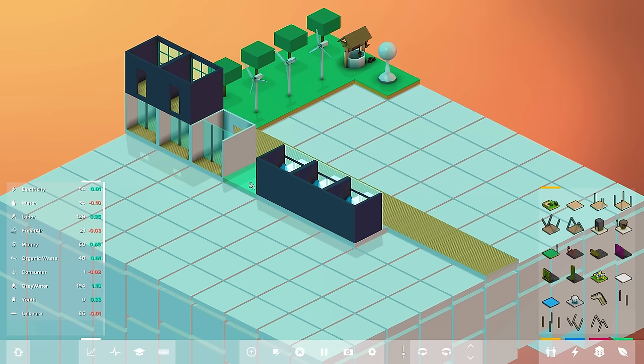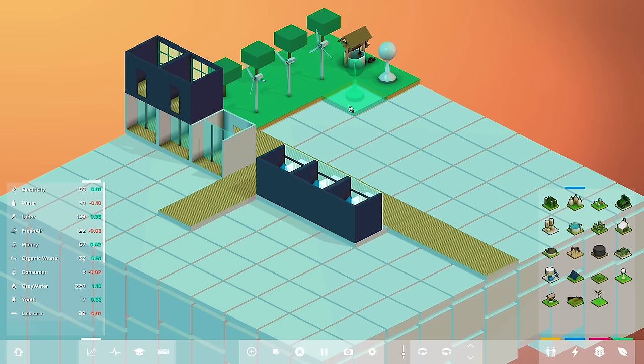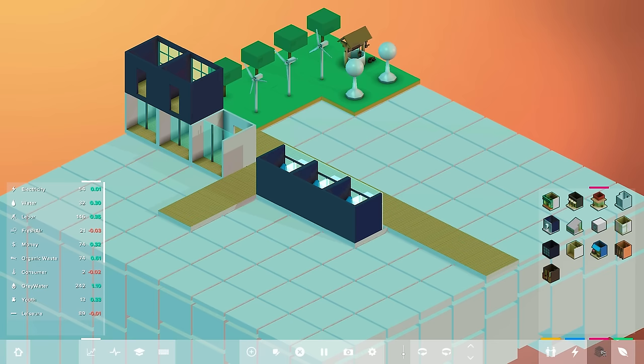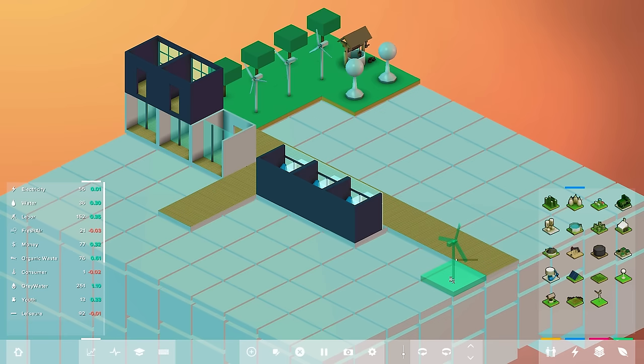We're going to add these across here. Fresh air is an issue, water is an issue, leisure is an issue — but we've got this. Water is an issue so I'm going to fix that right now. Here's our water tower — this takes one money point away from us. I'll put that right there and double-check by inspecting it to make sure it's connected. See how it's connected to these blocks via the blue arrows instead of the red arrows — so this is producing. Our electricity is a little bit of an issue also, so let's sneak over here and give that a quick little fix with an extra windmill.